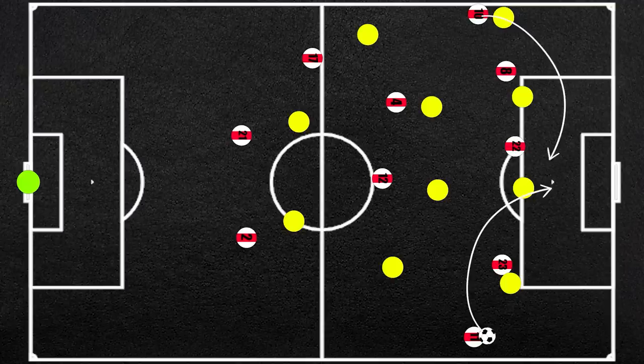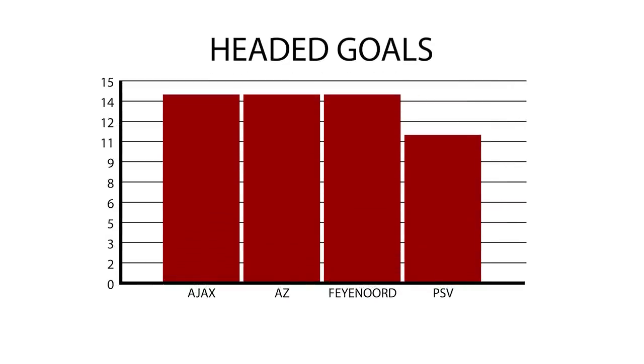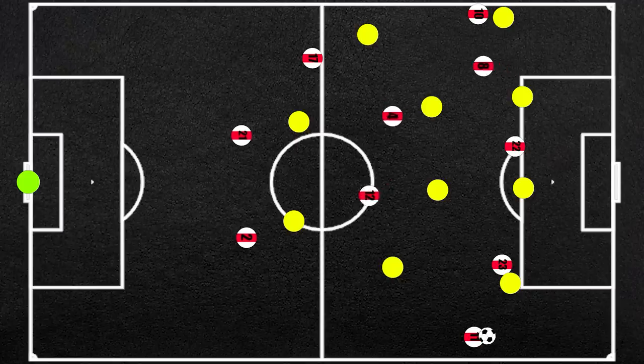Ajax do average the most crosses per game in the Dutch league, partly due to their higher possession, and they have the joint most headed goals, helped by the aerially dominant Haller. On the right, occasionally we also see Mazraoui looking to overlap.